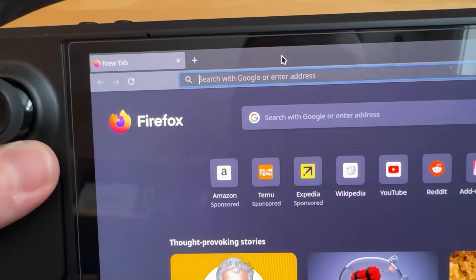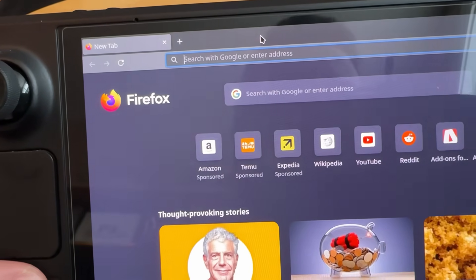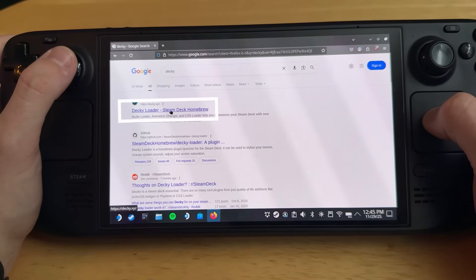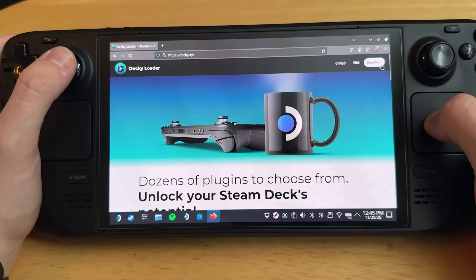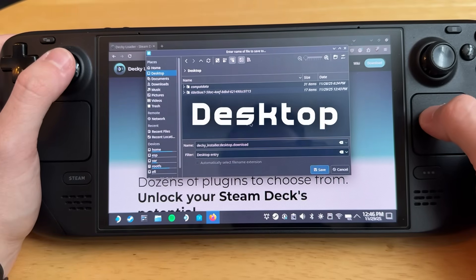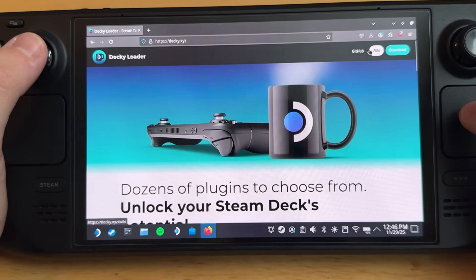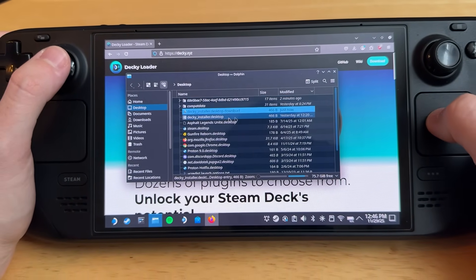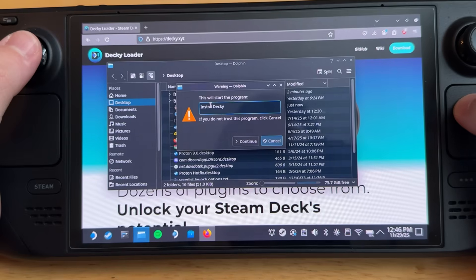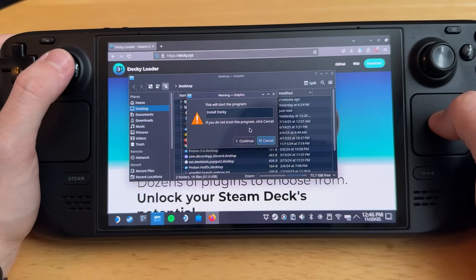Once you're in Firefox, in the search bar, you're just going to want to type in Decky. It's usually going to be the first result at the top — Decky Loader. Then just hit the download button at the top right. When it asks you where to download it to, I recommend saving it to your desktop. Once it's completed, you can just open it on your desktop or open in Finder, and then just double-click the installer. It's going to say this will start the program and install Decky. If you don't trust it, click cancel — we're just going to want to hit continue.